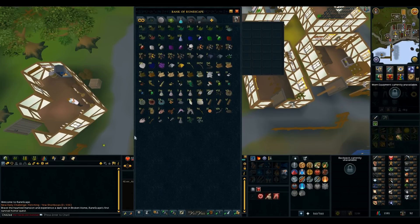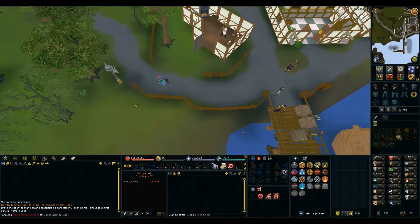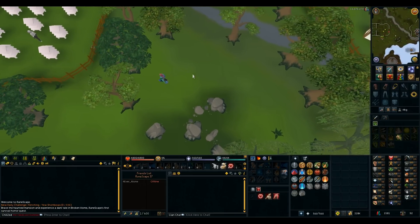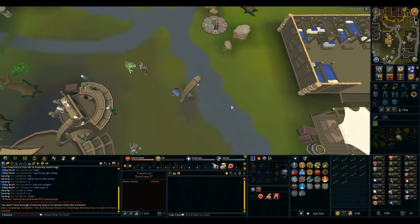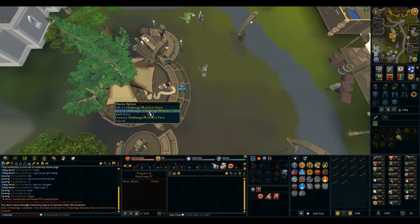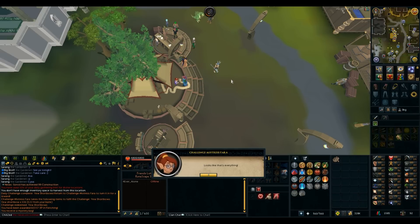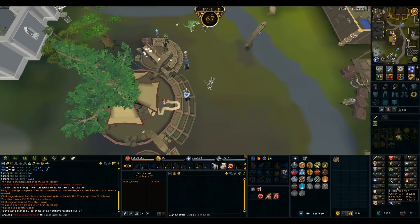I apparently gotta do a shortbow fletching daily challenge. I keep getting these fletching daily challenges I don't need anymore - I need like 80 for magic shortbows, which is the next bow I need to craft. It's gonna be really tedious to chop down 300 yew logs and then fletch them. Finally, this is afternoon on Friday - I'm supposed to be doing Questapalooza, and I finally finished the stupid yew shortbow task. 60k fletching XP gets me two levels.